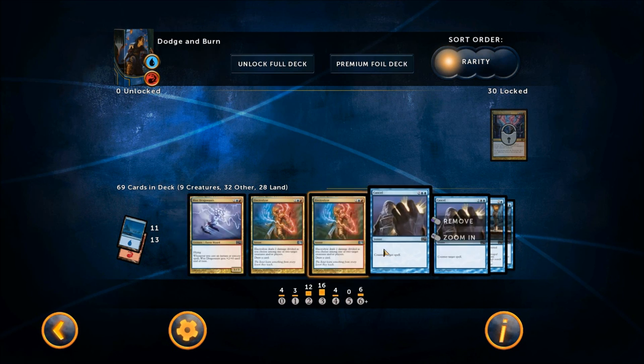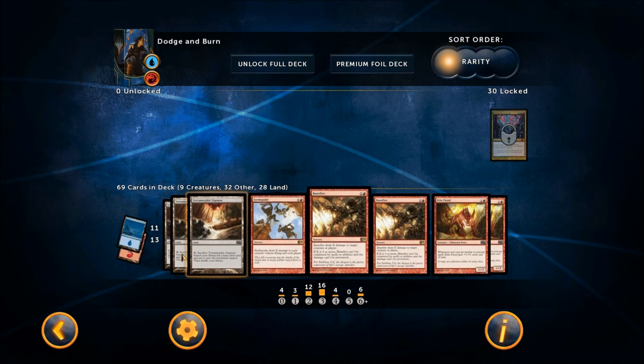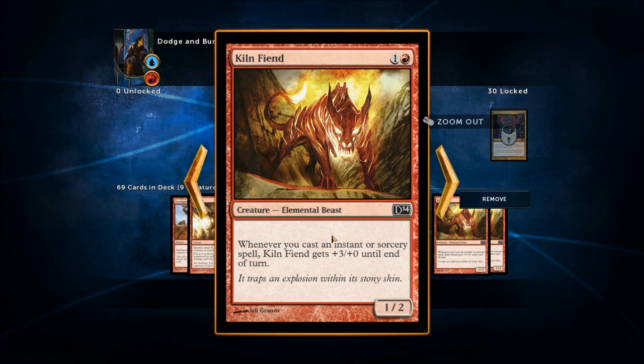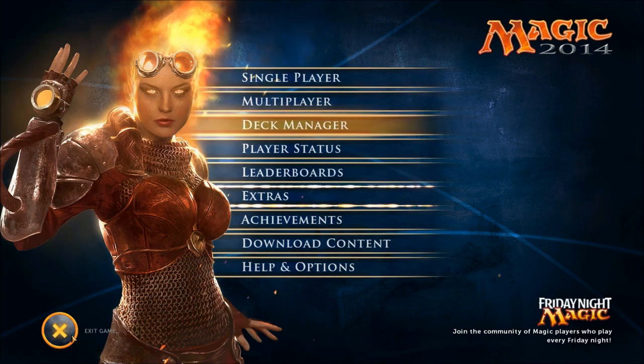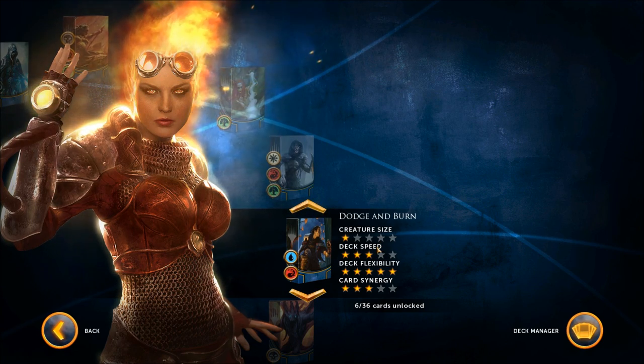This deck in particular has some nice mass removal. I think the addition of all this mass removal and damage will do very well against what's currently the big three in the core set for Duels 2014 — the White Weenie deck, the Zombie deck, and the Illusion deck. With its mass removal capabilities and mass damage, it will do very well against those three particular decks and should help curb their prevalence in multiplayer gameplay. You should be seeing a little bit less of those with Dodge and Burn around.